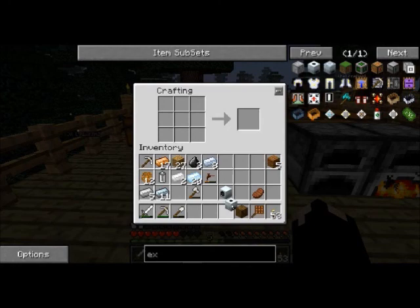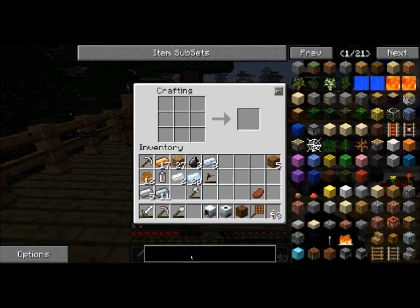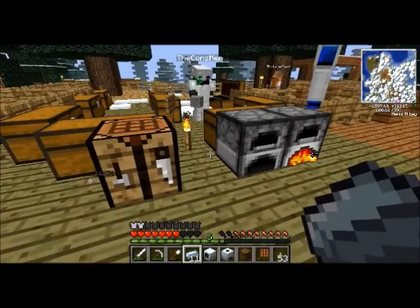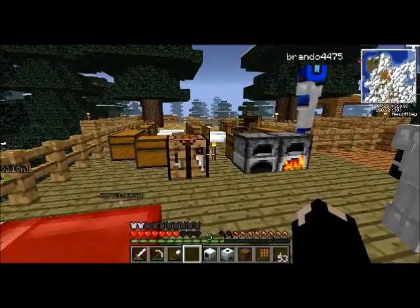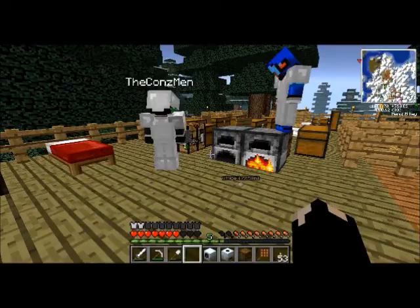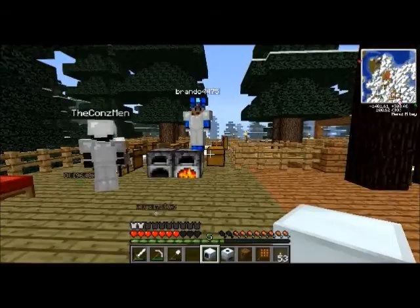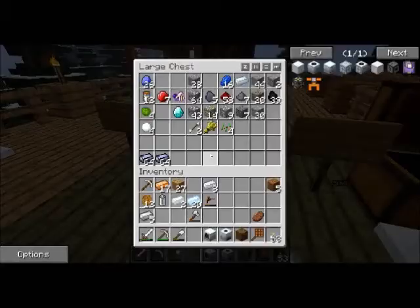That is how we make an extractor. So we have the windmill, and we have an extractor for all our sticky resin. Who has made the macerator for us? I'm making it right now — I just need to make some refined iron. Actually, I have 11 refined iron right here. I'm trying to show all the recipes of these things you're making. Here's the macerator machine block — it's just refined iron. Do you need three flint? I have three flint.